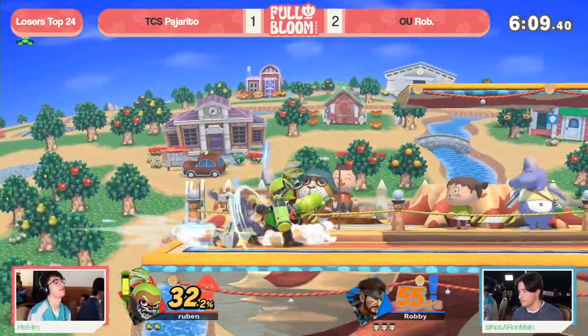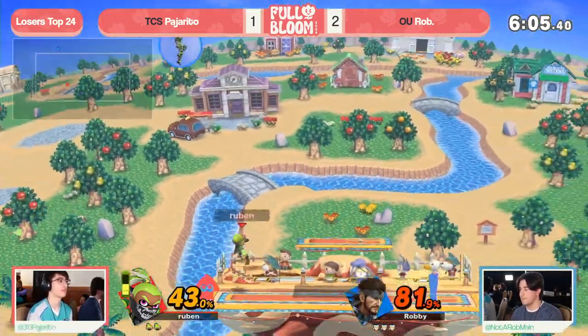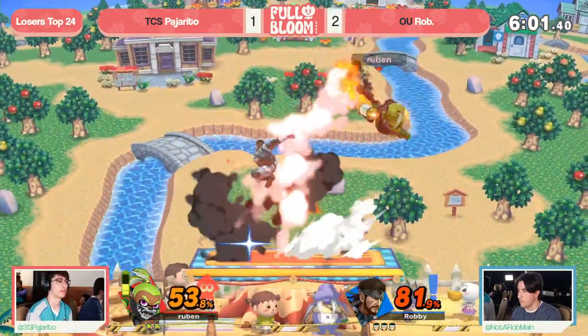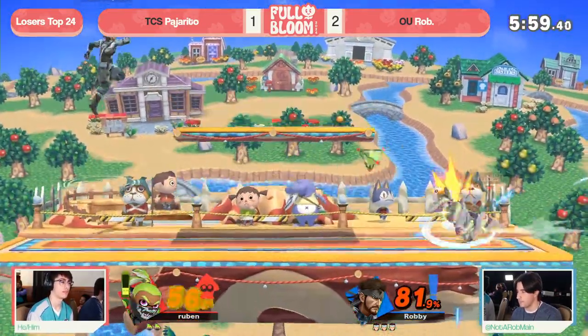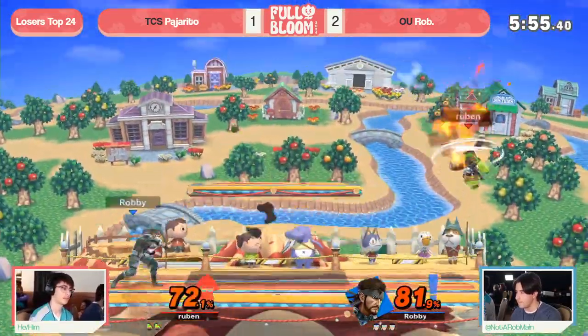And then you just get caught at the end of it by that C4 because you can never initial dash not into an explosive. Look at that combo — not quite able to get the nair kicks, but it don't matter still. 43% and only at 81%. This is a perfect place for Snake as he can just start trading with grenades to punish those close quarter combat situations that Pajarito is going to try to employ at times.